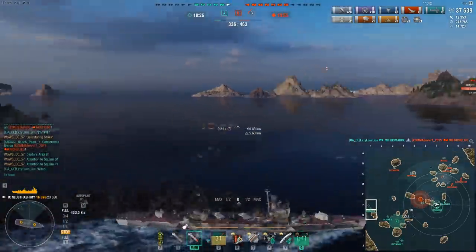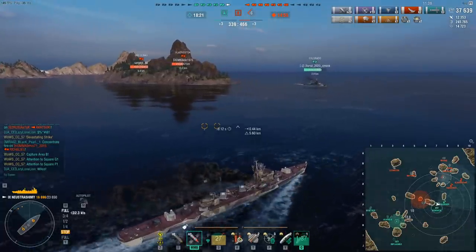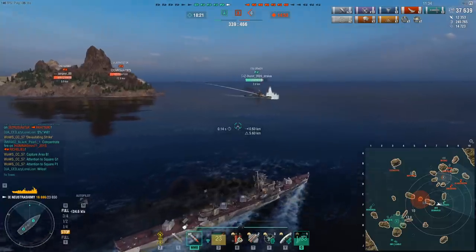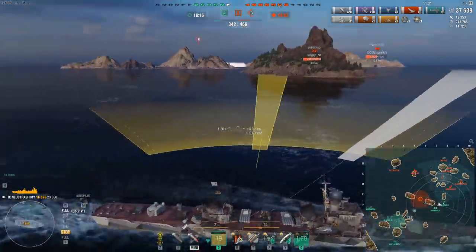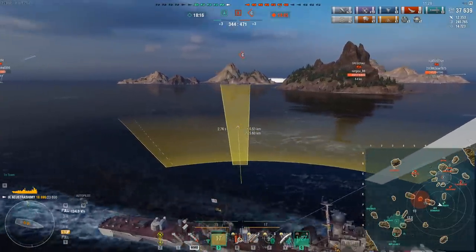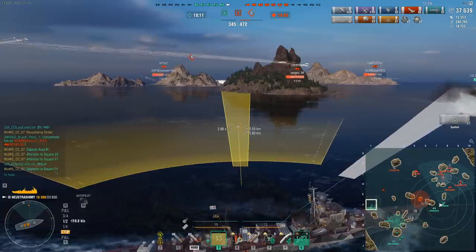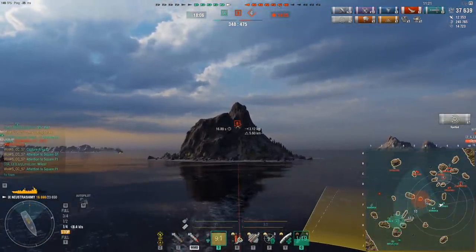AA-wise, not really that special. Don't expect anything like a Friesland — you've got maybe a third of Friesland's AA. You're a bit better than the likes of Jutland, about around the Fletcher Black tier in terms of AA. So against a tier 8 carrier you can occasionally deal with the planes, but if a tier 10 carrier wants to kill you, there's nothing you can do.